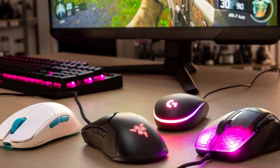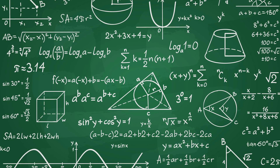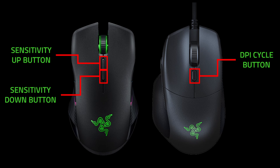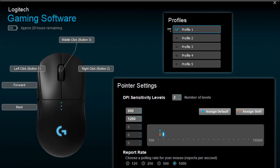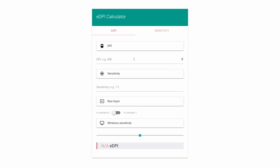To start off, we need to understand how we measure sensitivity. The main way we do it in CS is by comparing the eDPI. eDPI is simply the result of multiplying the DPI of your mouse with your in-game sensitivity. Most mice will have options to change DPI in software like Razer Synapse or G-Hub, or have a fixed one noted on its packaging or product page. You'd think that 800 DPI at sensitivity 1 should be the same as 400 DPI at sensitivity 2 — after all, they both have the same eDPI of 800.